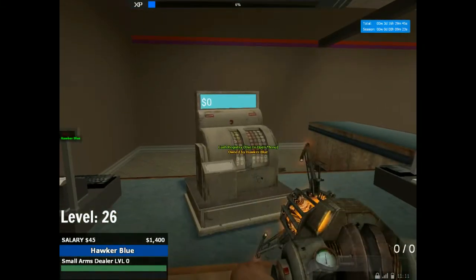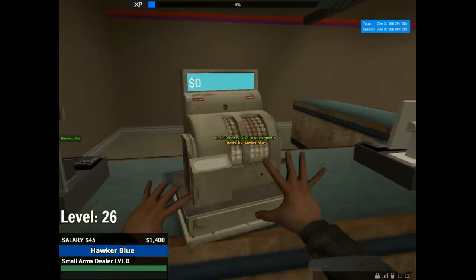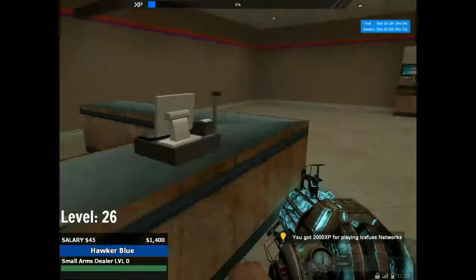Can the cash register be moved with the gravity gun? It most certainly can, so somebody could nick it if they really wanted to — silly roleplay situations. But now that we have it in place, it's best to kind of prop it down so people can't nick it.